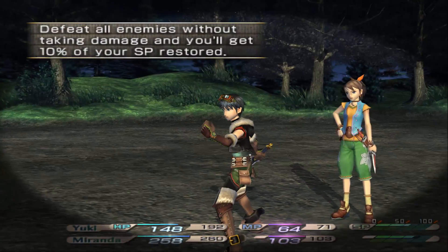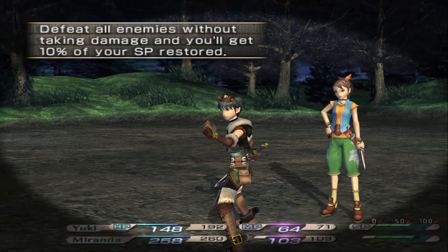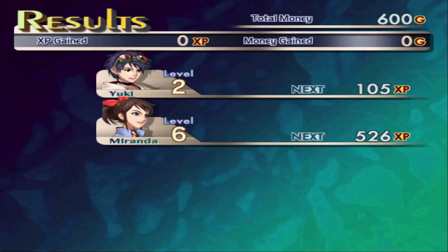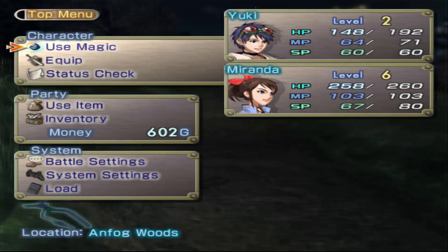Defeating all enemies without taking damage, you get 10% of your SP restored - that is the other way you get SP back in this game. It doesn't really matter right now because 10% of our max SP when we only have 60 is only six. But later on when we get 188 or 200 SP, you get 20 or so per battle.